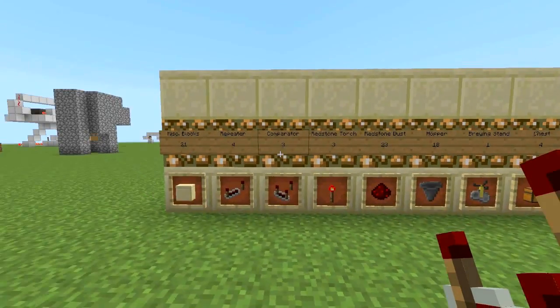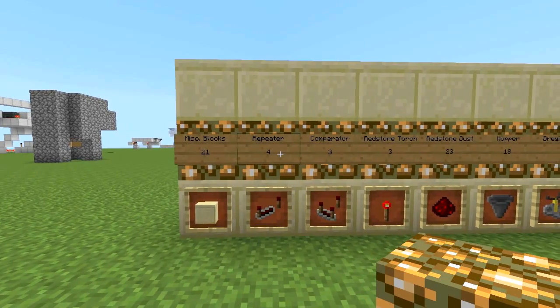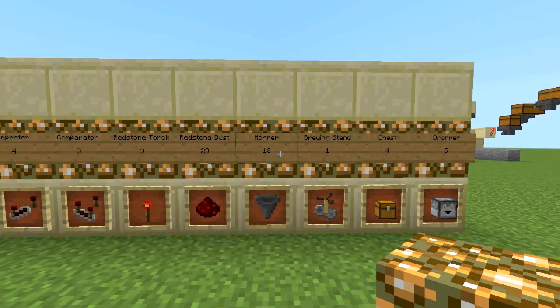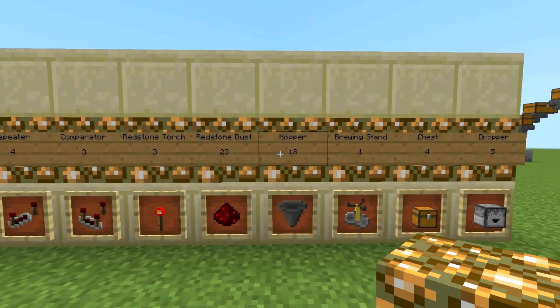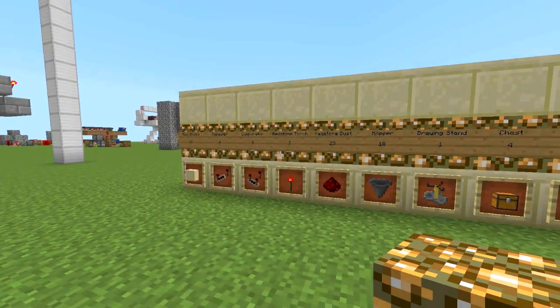To build this you are going to need a very minimum of 21 miscellaneous blocks, 4 repeaters, 3 comparators, 3 redstone torches, 23 redstone dust, 18 hoppers, 1 brewing stand, 4 chests, and 5 droppers. You might need more hoppers if you want to add some additional features, as well as maybe a couple more chests.